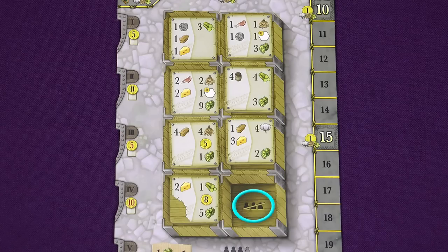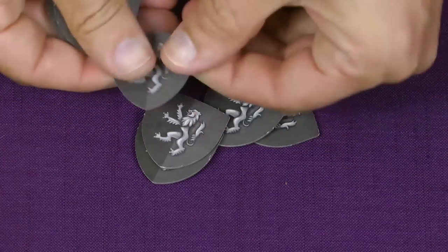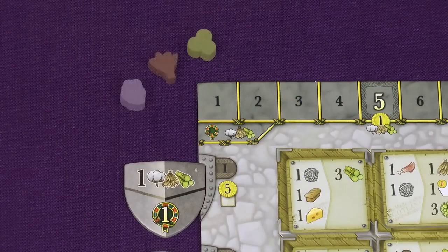This icon means that in a three player game you leave this box empty. Shuffle the scoring tiles and randomly choose five of them to use in the game, returning the rest to the box. Place these tiles face up randomly in the five slots at the edge of the export board. Place the import tokens for cotton, tobacco and sugar cane nearby.